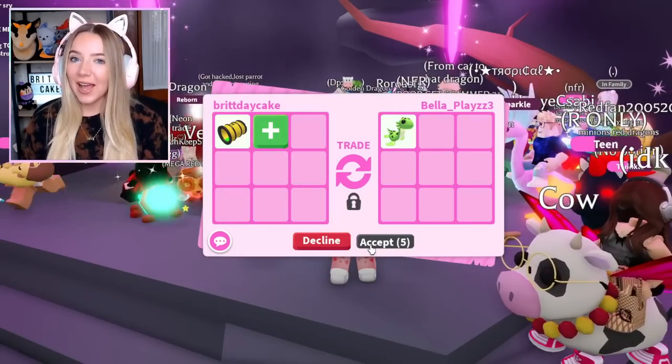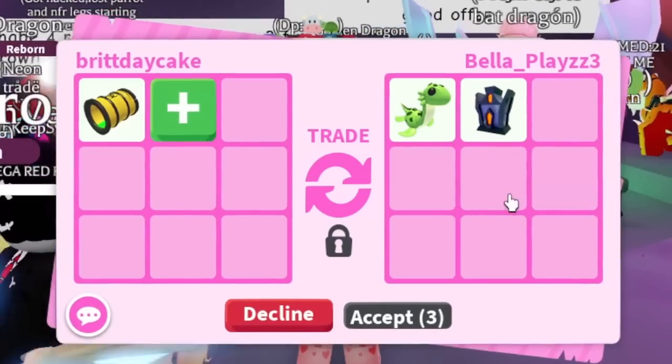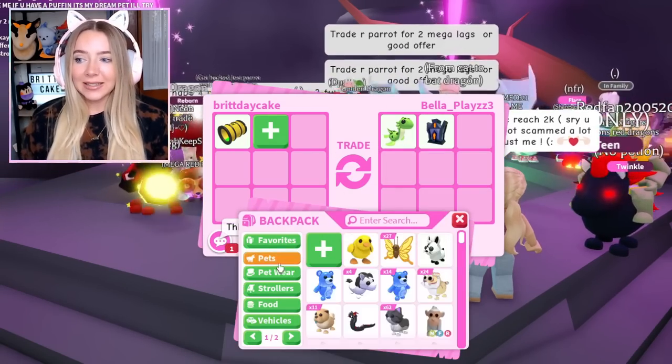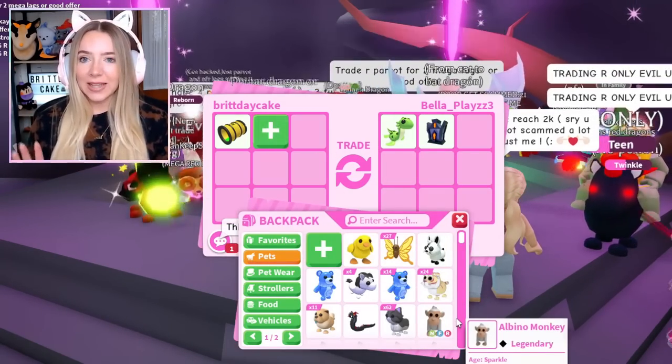Bestie Bella is here — I feel like I haven't seen Bella in a minute. Oh no, this is way too much! The Nessie pet was like really expensive. She said 'is this okay?' but I definitely feel like I need to add something.